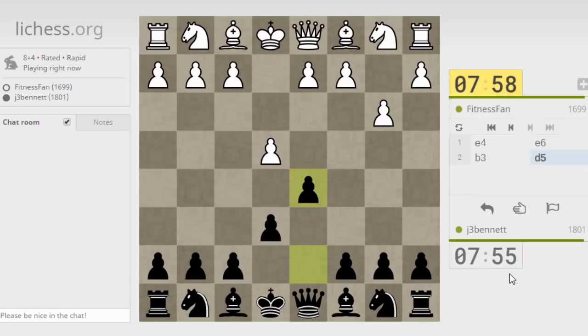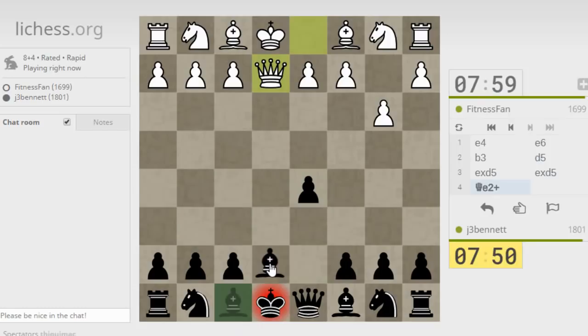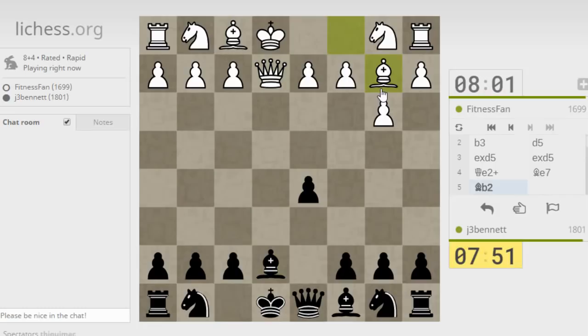The main idea of the French defense is to get in that D5 move, with pressure on the center. So I can take, and this becomes like an exchange variation of the French, where white has thrown in this bishop move.